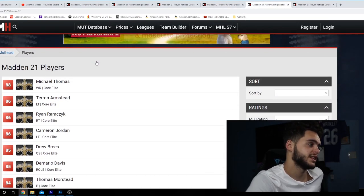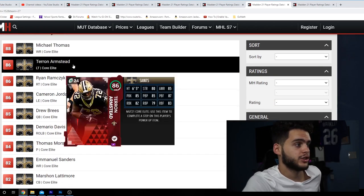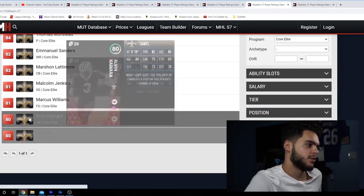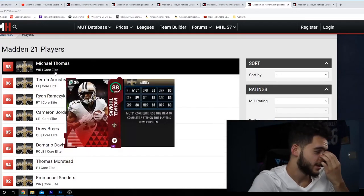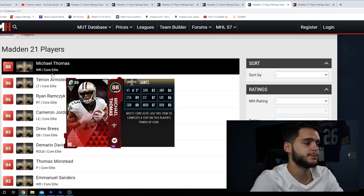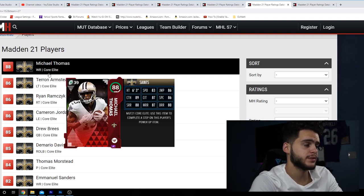Moving on, we've got the New Orleans Saints. The Saints honestly might be the best option. They've got 13 elite cards. They've got Michael Thomas — the only issue is I don't think Michael Thomas will be as expensive as he should be stat-wise, but he's still great. People are going to love him and power him up. 84 speed, he's going to be right up there. Michael Thomas is looking super solid despite his speed — great height, great route runner, great catching. If you match him up with Tyreek Hill, they're going to be a tandem.